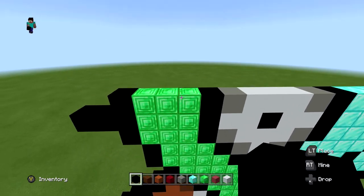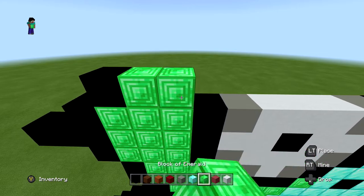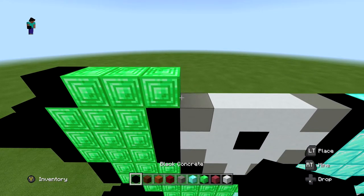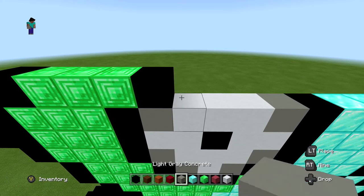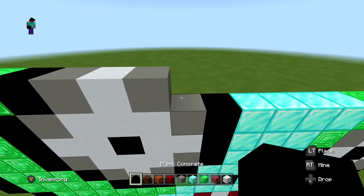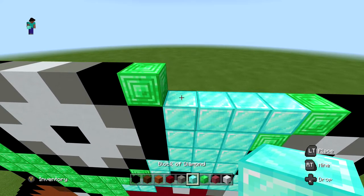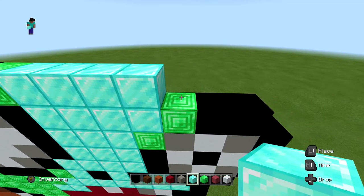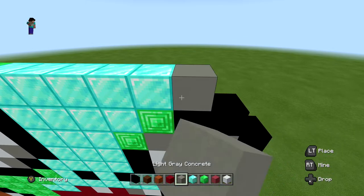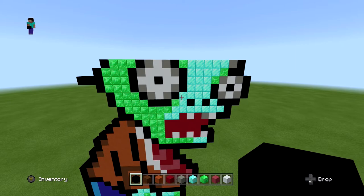For the next layer, start in one with one black, three blocks of emerald, another black, light gray-white-light gray, one black, one block of emerald, five blocks of diamond, a light gray, and one black on the end. When you're done it should look just like so.